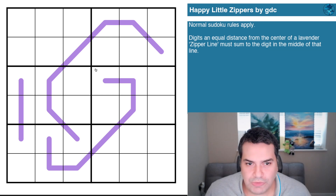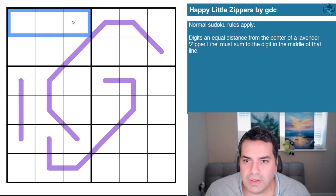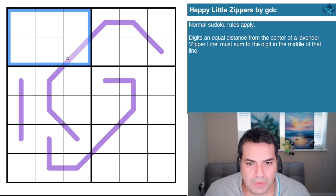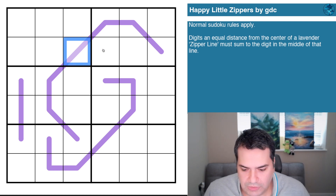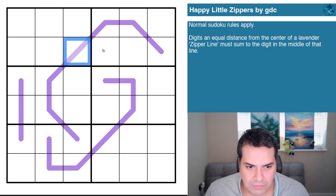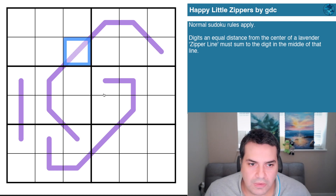The rules: normal sudoku rules, so digits one to six in every row, every column, and every three-by-two box. Then the zipper line rule: the middle cell holds some digit — let's call it A — and every pair of cells equidistant from the center must add up to A. These three digits must add up to A, and so on.